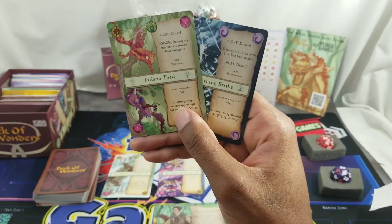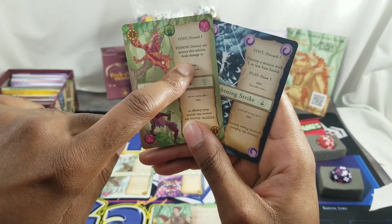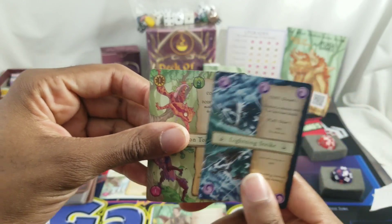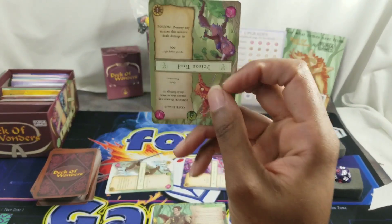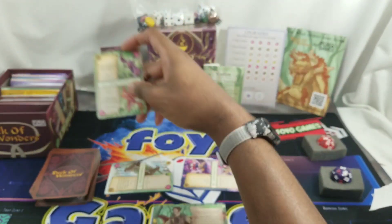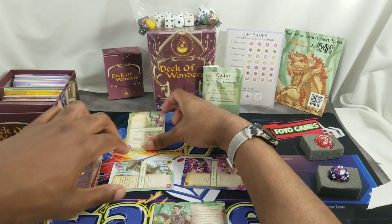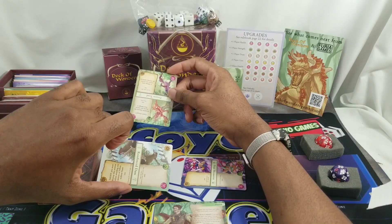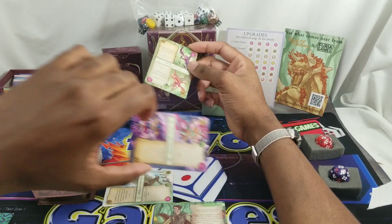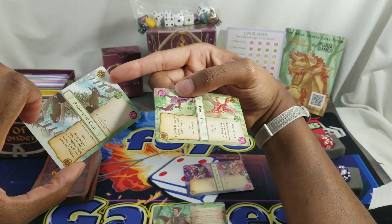My guys are now tapped. Villain's turn: Cullen draws a Poison Toad and plays it right away - no summoning sickness. They attack the highest priority minion, which is my Reinforced Dam. I played that wrong - I should have known the poison toad was there. So the poison toad attacks, I counter-attack with zero damage since the dam has no attack, and the toad destroys the dam via poison. The dam goes to the discard pile.